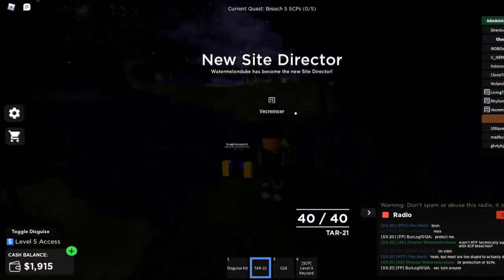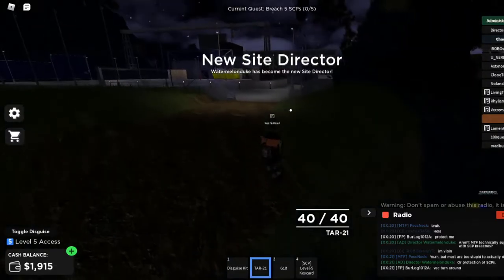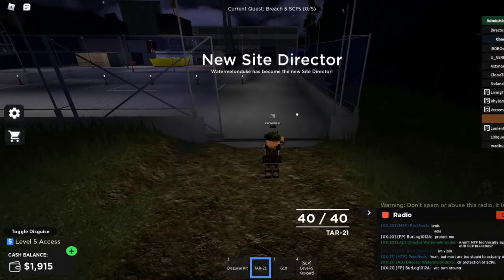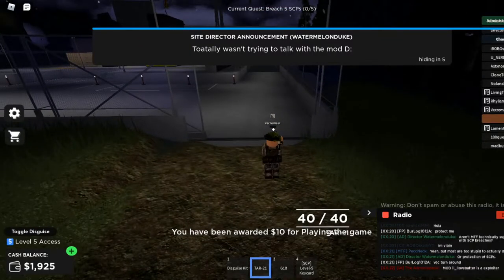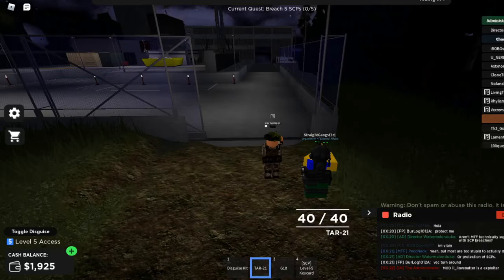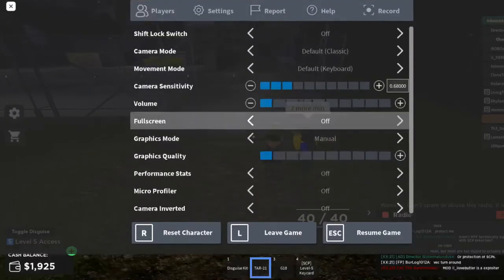Alright, so right here is the warehouse. Basically, every five minutes this place will open, and all you have to do is pass this door — or you can run over here — and it will initiate the really, really annoying alarm that has no way of turning off. So once I run in here, I'm going to have to mute my game because of how annoying the alarm is.